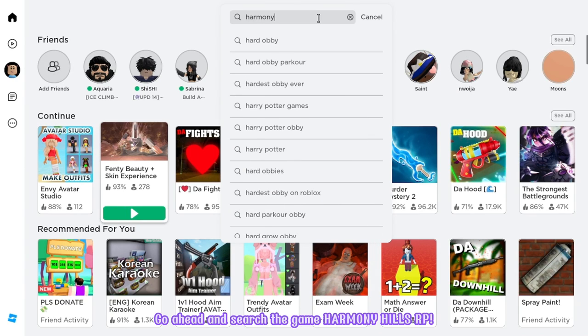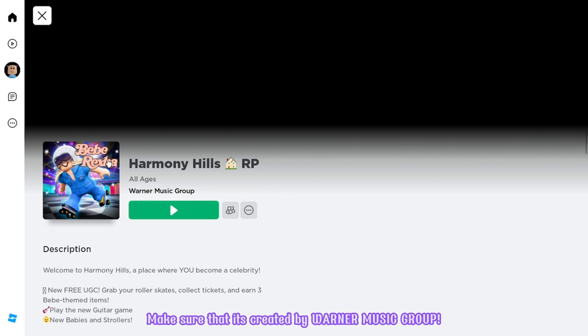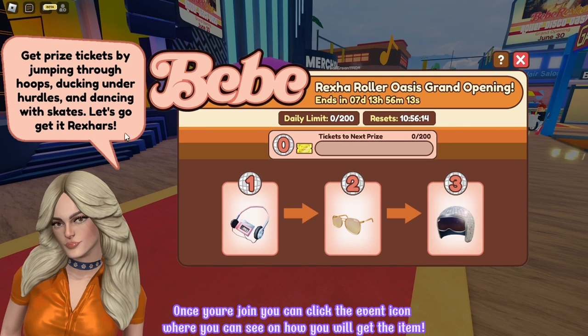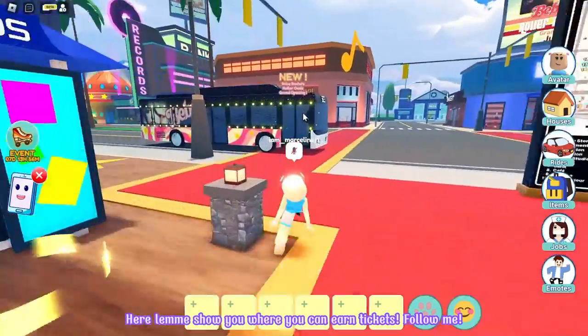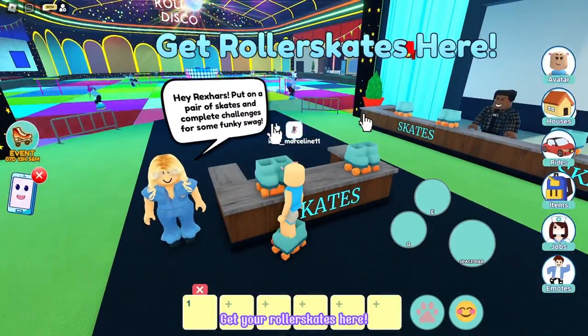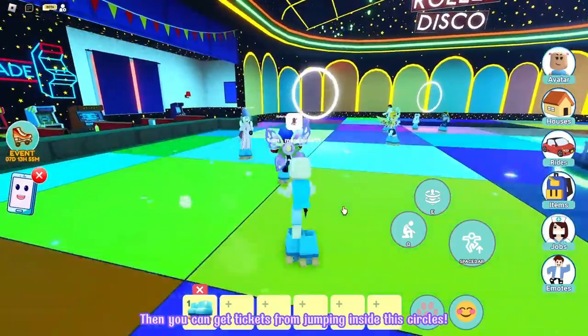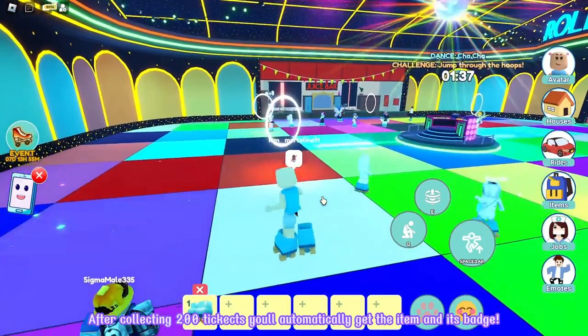Go ahead and search the game Harmony Hills RP. It will be the first game in the choices. Make sure that it's created by Warner Music Group. Let's join! Once you're joined, you can click the event icon to see how you will get the item. You can get the first item by collecting 200 tickets. Get your roller skates here, then you can get tickets from jumping inside the circles. After collecting 200 tickets, you'll automatically get the item and its badge.